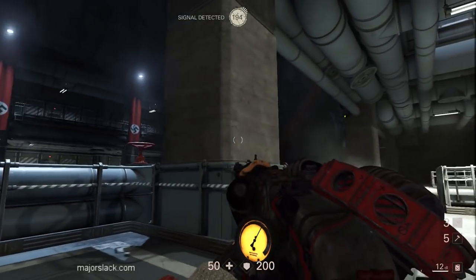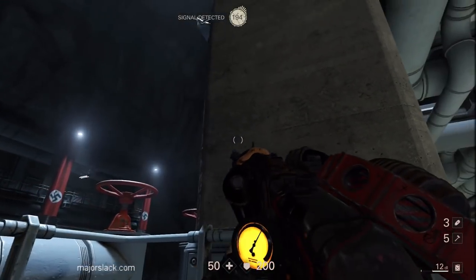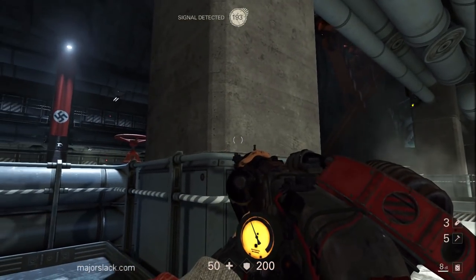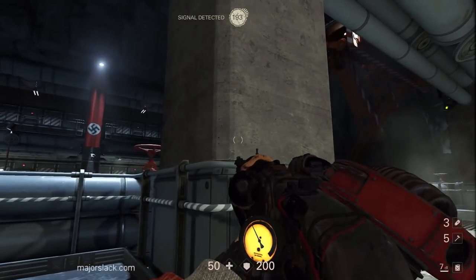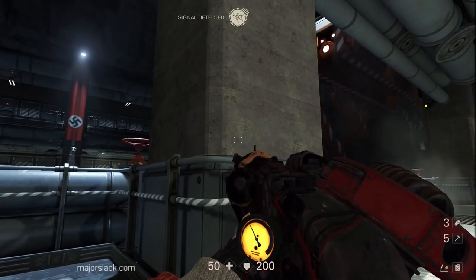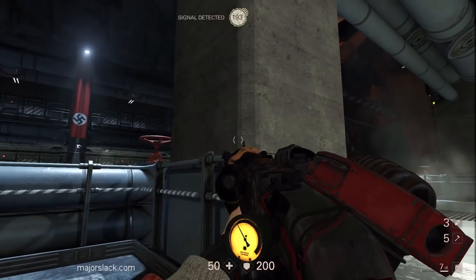There's another heavy and two more grunts on the elevator. We're going to do the exact same thing — stealth kill the heavy with the grenade launcher. Let's load up another five shots. This time we're going to stick it right on him. Instead of laying a trap we're going to stick it right on his back. Yes you can get away with this. The grenade launcher is a fantastic stealth weapon.